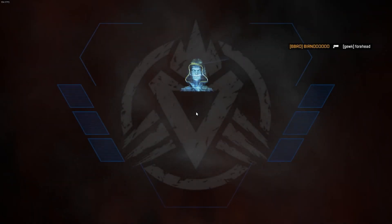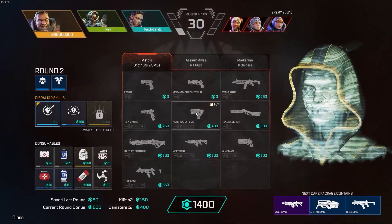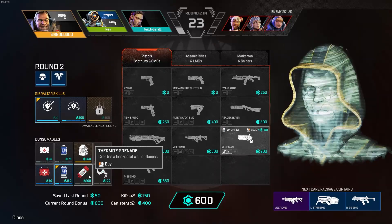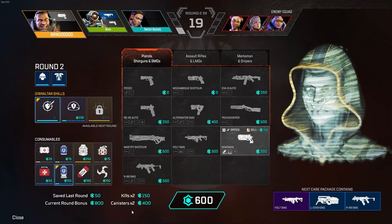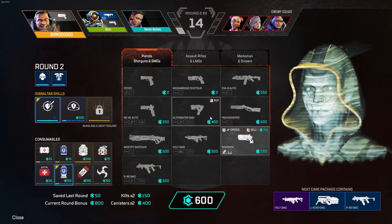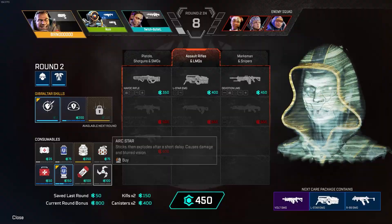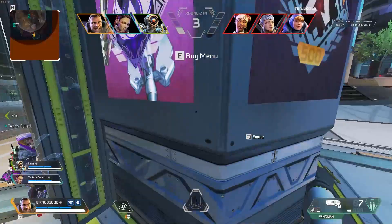Number four — this one's pretty quick and easy but very important: money you don't spend at the end of a round doesn't disappear. So don't feel the need to purchase extra items just to use up that money — it transfers over to the next round. If you don't need anything extra, save it and buy something bigger and better next round. You could also do a mini eco round and use cheaper guns if you're not in the best spot, then big buy next round so you can win that.